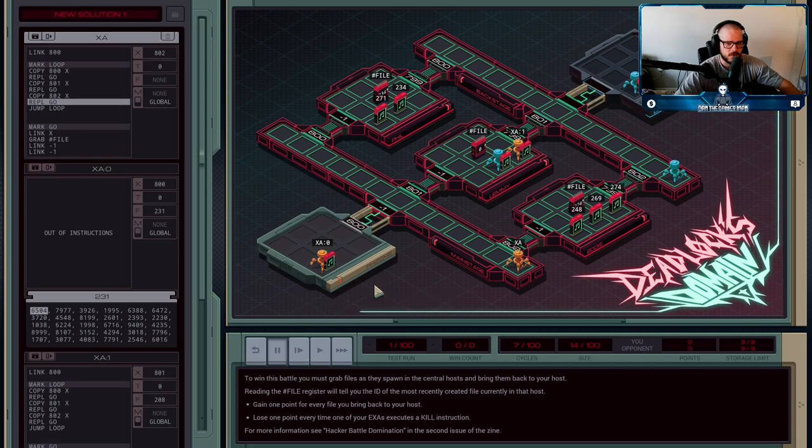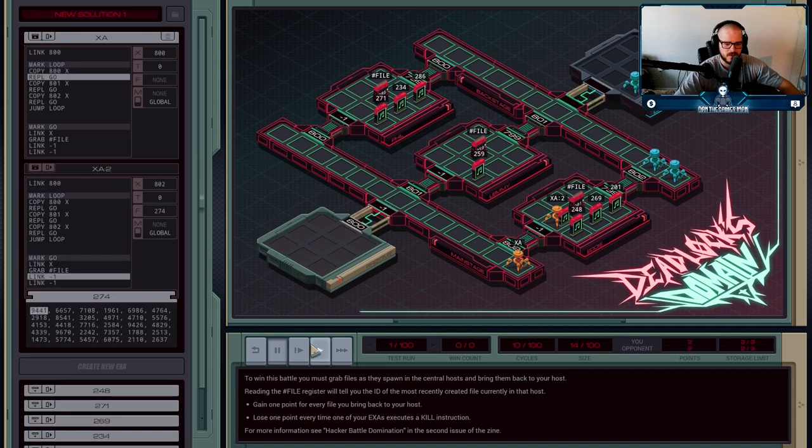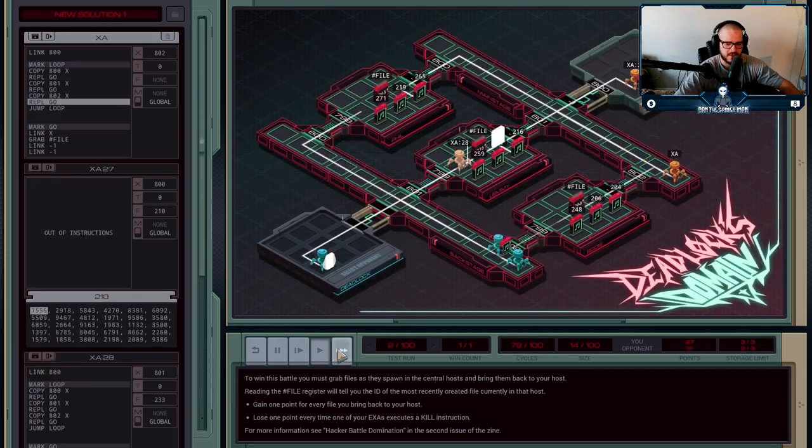Meanwhile, I've spawned one that's going into 801 to bring that one back. And then we're in 802 to grab that one. We're just constantly cycling between 800, 801, and 802 to grab as many files as we possibly can.